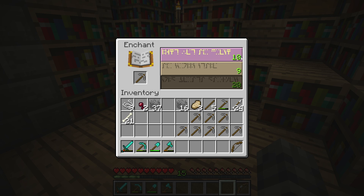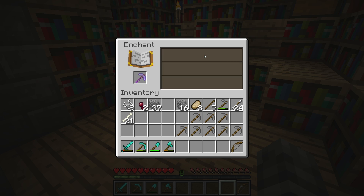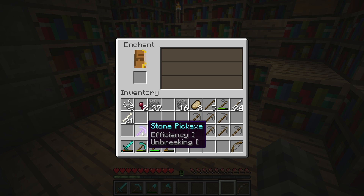For now we know we have a level 10, level 9, and level 20 enchantment. I currently have 15 levels, which is why level 20 is disabled and I'm not able to click it. The game will take 9 or 10 levels away if I choose one of these. But I can pick up the item and place it back down to get a completely new set of enchantments. Let's spend 7 levels on a stone pickaxe. We've enchanted a stone pickaxe and we got efficiency and unbreaking — some fairly common enchantments for tools. There are different enchantments for different types of items: tools, weapons, and armor each get different enchantments.